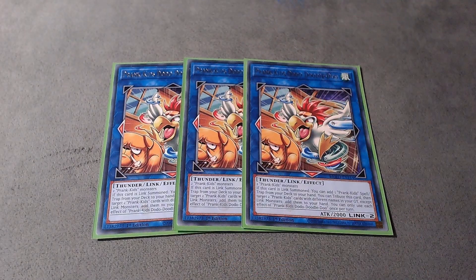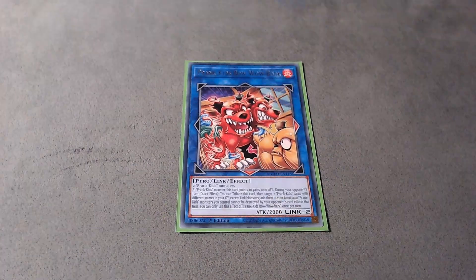Next, triple Doodle Doodle Do. When this card is summoned you can add any Prankids spell or trap from your deck to your hand — if you don't have Pandemonium yet you always search it with this card. You can also tribute this card to add two Prankids cards from the graveyard back to your hand. Then one Bow Wow Bark — this card you can only tribute on the opponent's turn to add two Prankids cards from the graveyard back to your hand, and for the rest of that turn your Prankids monsters can't be destroyed by card effects.